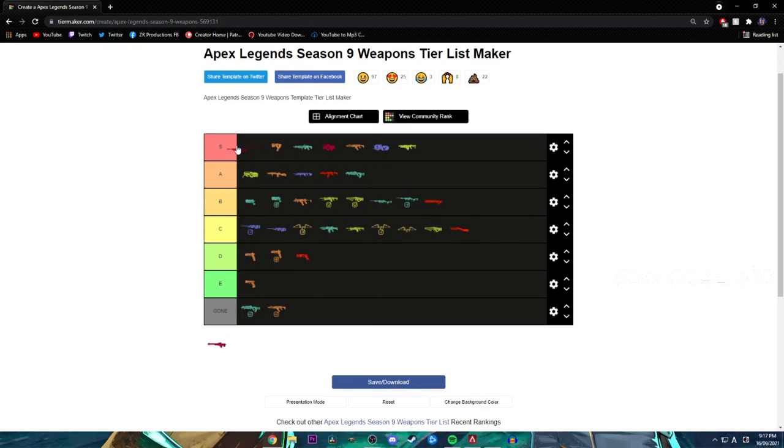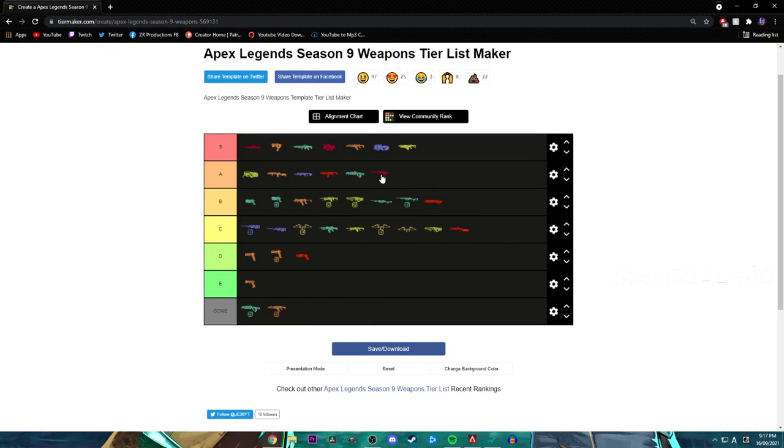We've got the two care package weapons still left — Kraber obviously goes top of S tier. Triple Take is kind of bottom of A tier. And that's kind of it — that's the tier list.